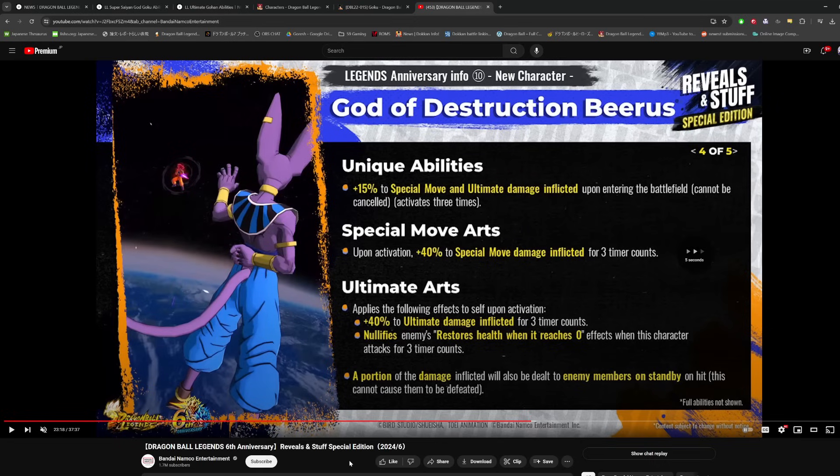15% to special move and ultimate damage inflicted upon entering the battlefield, activates three times. So this is a classic case of a character where you start them on the battlefield first, swap them out, and every time they come back in they gain more damage. The special move has 40% additional damage — you're getting up to 45% special move damage from the entering buff plus 40% here, so potentially up to 85% blue card damage on this guy when he uses a blue card. Pretty dumb.